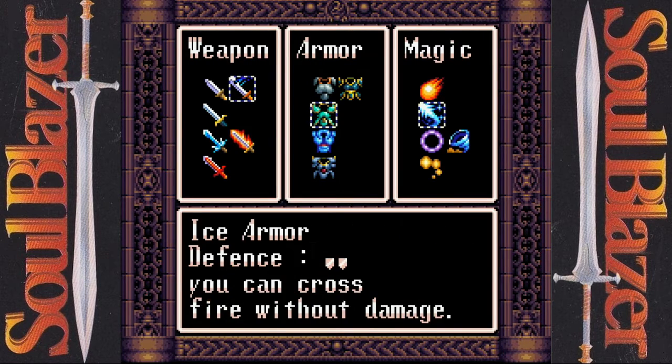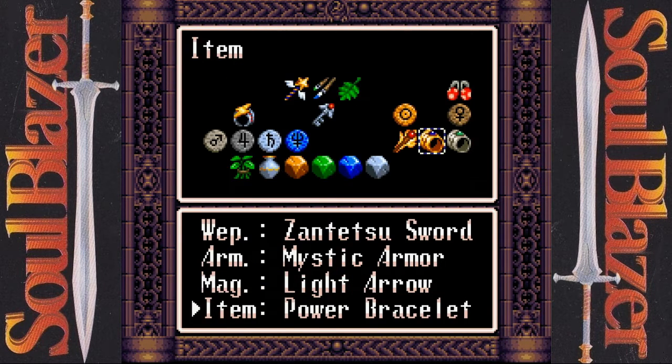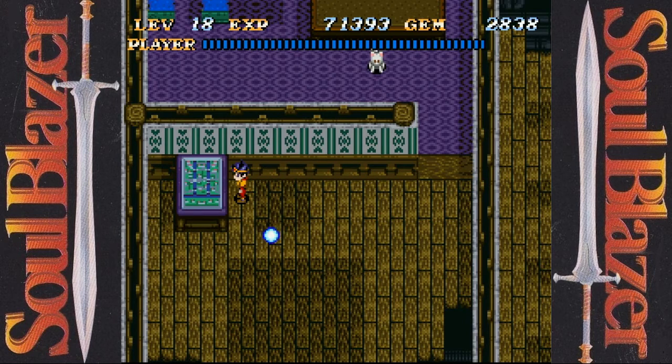Now, before we continue on, we're putting on some good armor. Keep the power bracelet on for now. Keep the light arrow magic, because it will be very, very useful — as it has been this whole time.